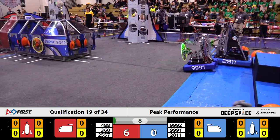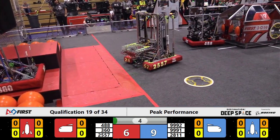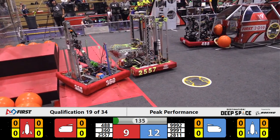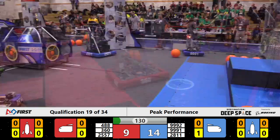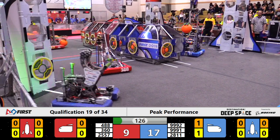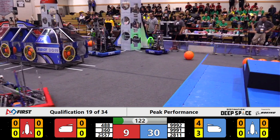Red Alliance already picking up several points. We've got two — one for sure out of the Hab Zone, there's two out of the Hab Zone for Red. All three on Blue. Revolution almost circled their way out of the Habitat Zone during the Sandstorm period, but they will remain up on the Hab Platform until that buzzer goes off. Live score showing 17-9, slightly favoring Blue here early in the match.